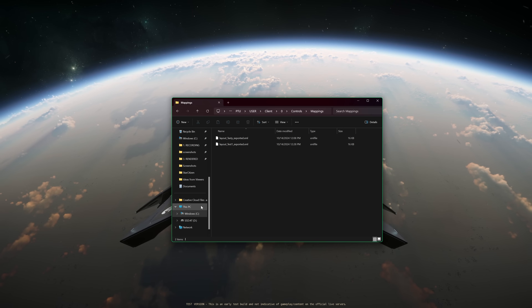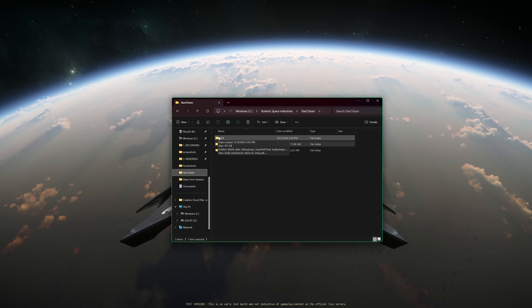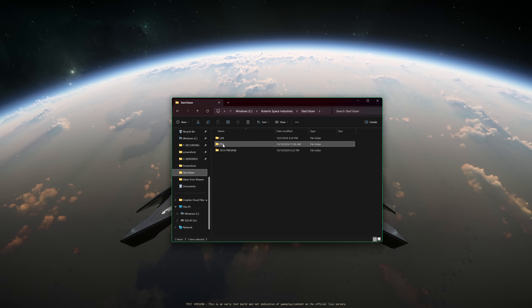The third tip is: before the patch goes to live, delete the current live folder and copy-paste the PTU folder, then rename it to the live folder. That way it can save you a lot of downloading time.